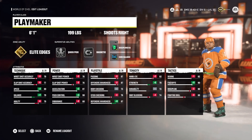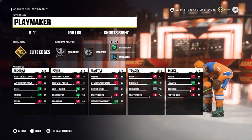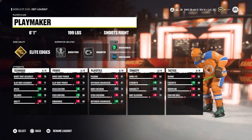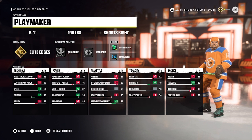The last forward build is a 6'1, 199lb playmaker with Elite Edges, Quick Pick, and Magnetic. This is a center build I've loved using so far, and I got this build from Selly Center, who you can find in the description. With faceoffs at 90 and defensive awareness at 87, this is a perfect two-way build for anyone who wants to be a main factor on offense while being reliable on your own end.